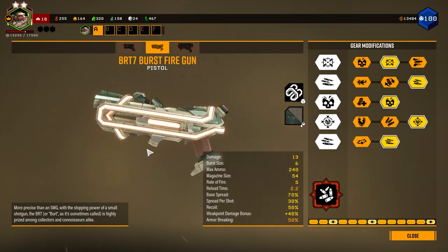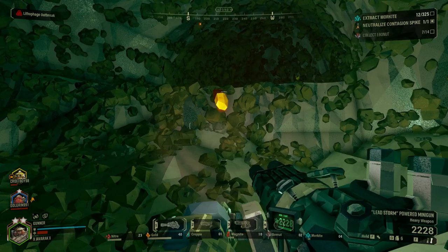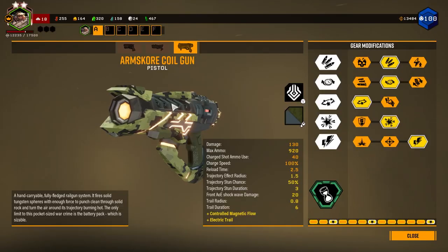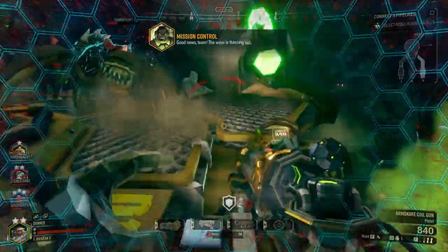In tier five, choose between an increased number of shots fired per burst or a stun effect if all shots in a burst hit an enemy — I go with the increased burst size for higher damage output. For overclocks, Micro Flechettes work well for me, giving a ton more ammo and magazine size at the cost of much less damage. There are probably other effective overclocks I don't have yet — let me know in the comments which ones are very good.